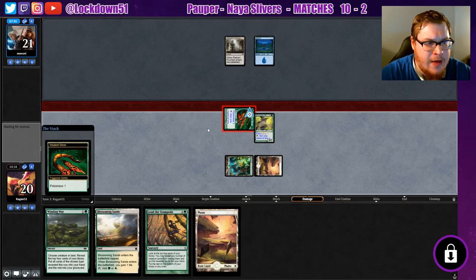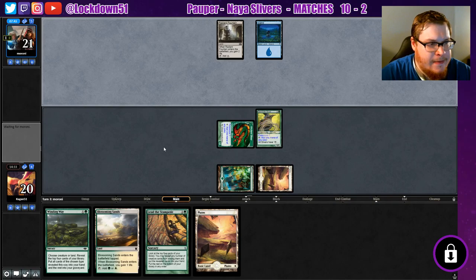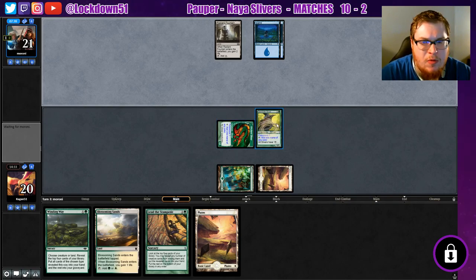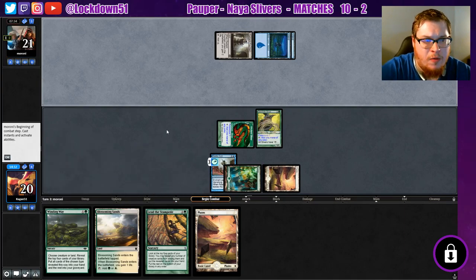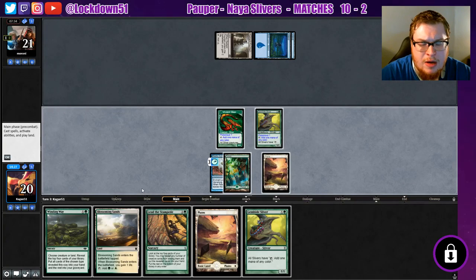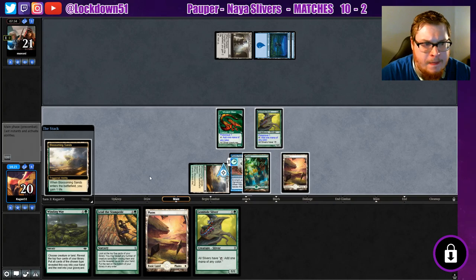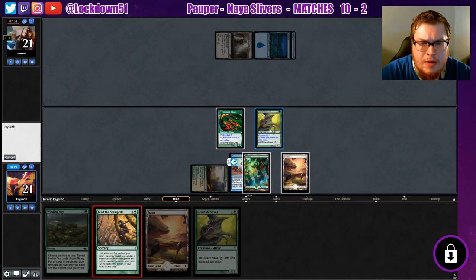We're both playing with a little bit of acid if you think about it. I would like to be moving faster — I feel like this is kind of like Tron in the sense that you just want to go fast, power, power, power, lord into lord into lord. We're gonna go for a land. We've got a Blossoming Sands coming up, so that's good. We're gonna Lead the Stampede.